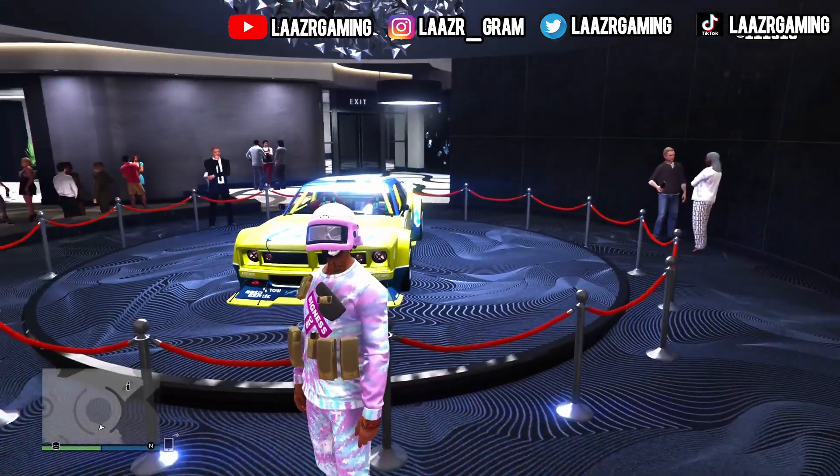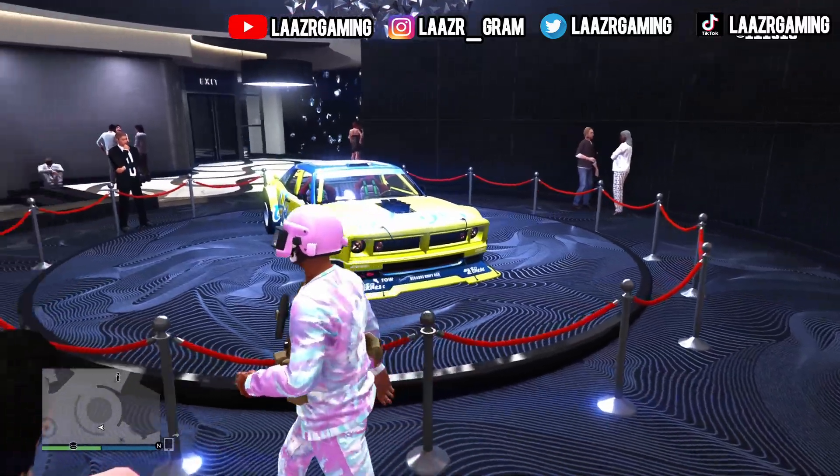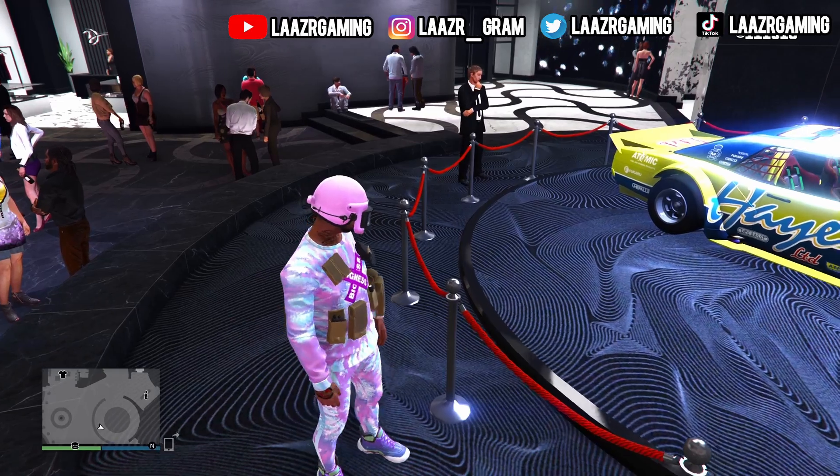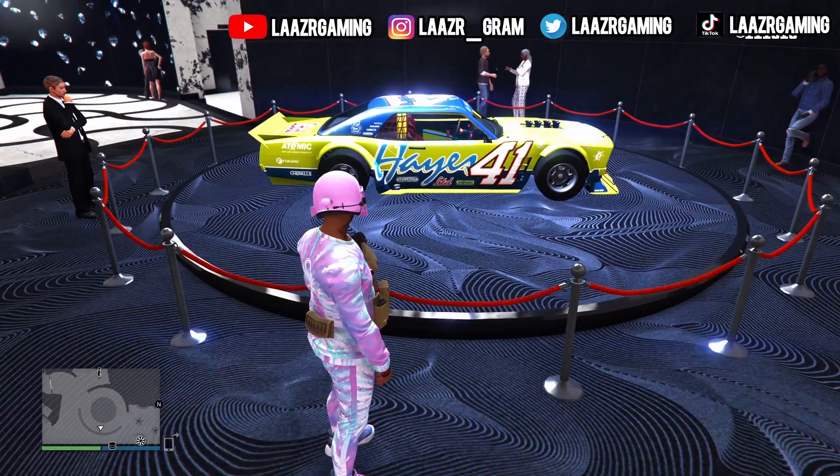As far as this week's free vehicles, this week's brand new podium vehicle is the Drift Camper, which you can see on screen — a pretty decent looking car, though not the most expensive.